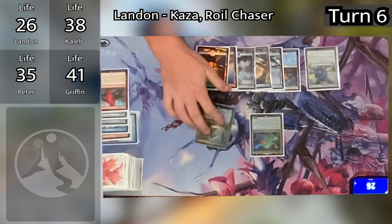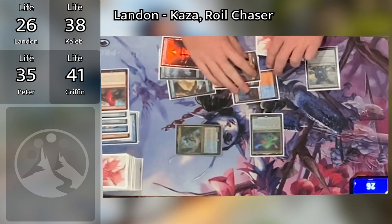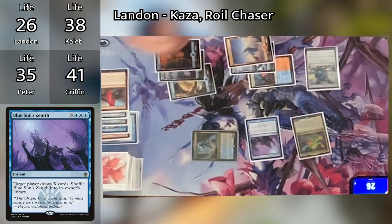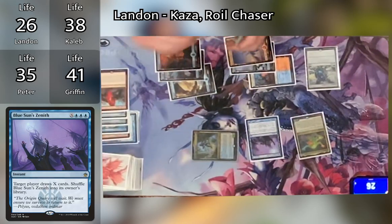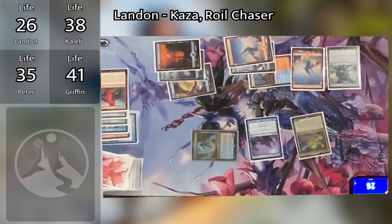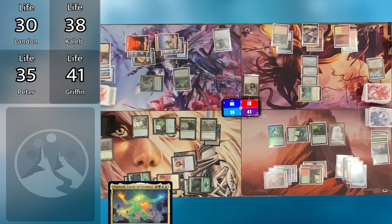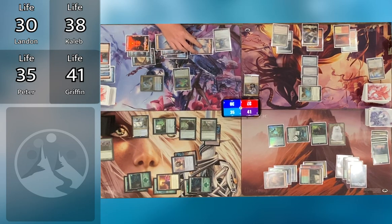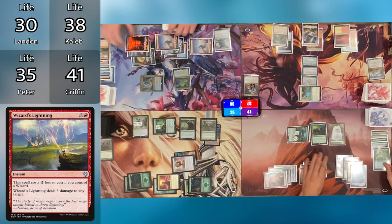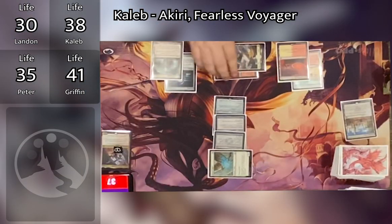Landon untaps, draws, taps five mana, and casts Blue Sun's Zenith for X equals five, drawing five cards. He plays a land, triggering some effect, then casts Witch's Lightning targeting Azusa. Caleb adds two white from mana, two colorless from Sol Ring, casts Aeon Mind Sensor and uses the remaining white to cast Enlightened Tutor — this time searching for Sunforger, putting it on top of his deck.